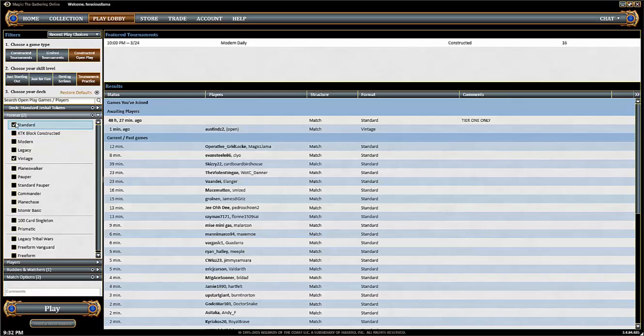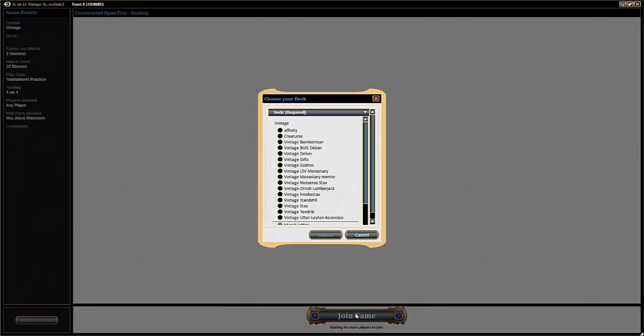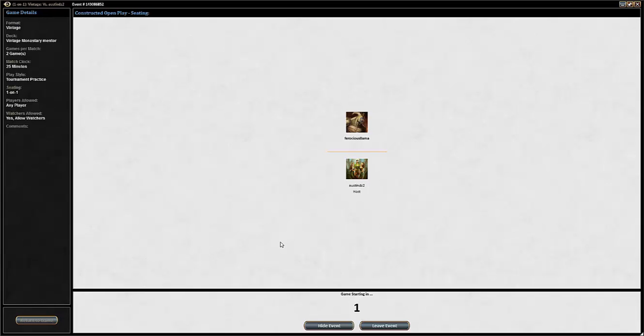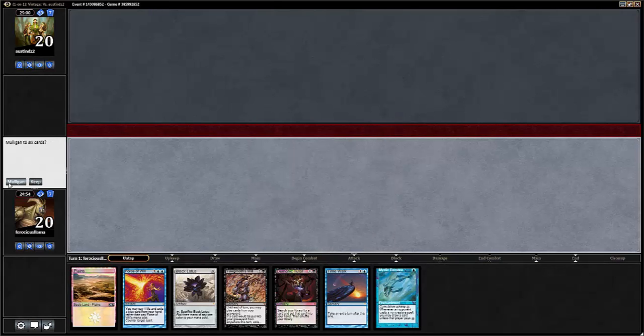So I was playing a little bit of Standard earlier. I played against this super sweet Dragon Control deck — it was cool but it couldn't beat a giant Genesis Hydra for nine or something. I ended up Monstering my Polukranos. Now looking at our opening hand — it's got a lot of broken stuff but no permanent mana and no card draw, which is kind of a problem. I think I'm going to throw this back.